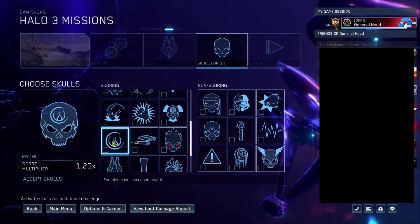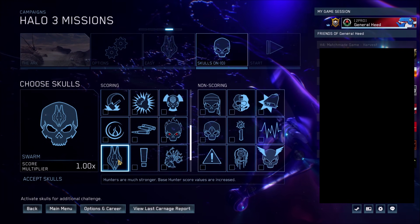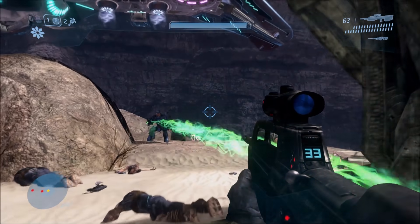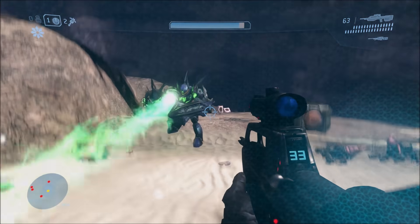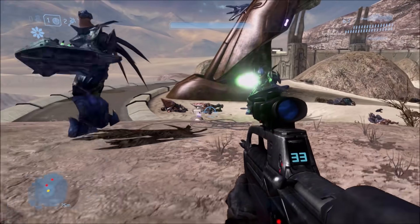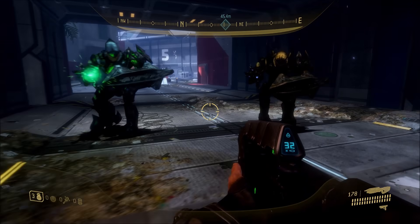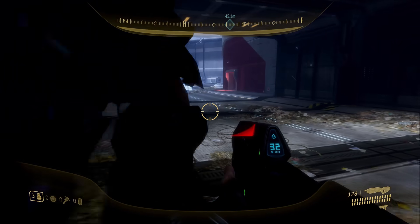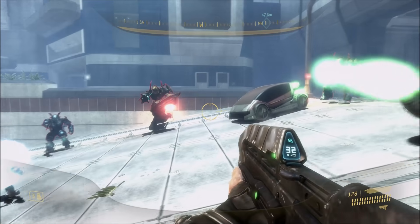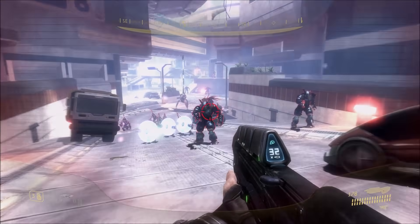Next up, we have the Swarm Skull. This one makes it so that Hunters are a lot more dangerous and a lot stronger. This was hard to really tell objectively — it looks like they're more aggressive, shooting a lot more frequently, and they charge and melee a lot more. Health-wise I don't know, it seems about the same, but I think it just makes them more aggressive or shoot more frequently.